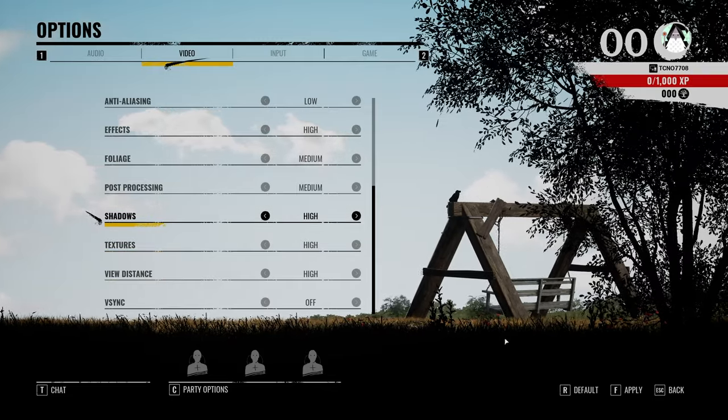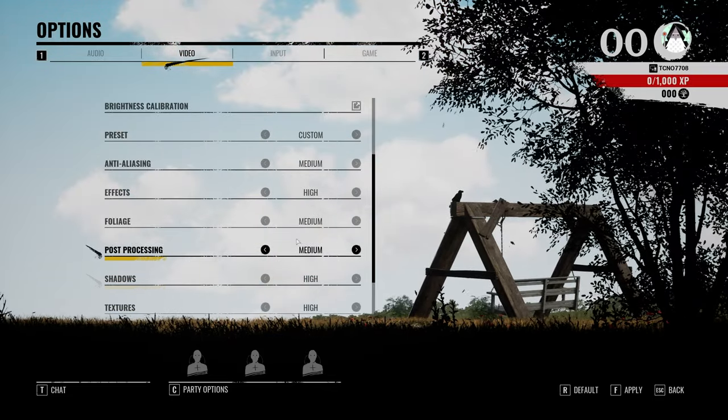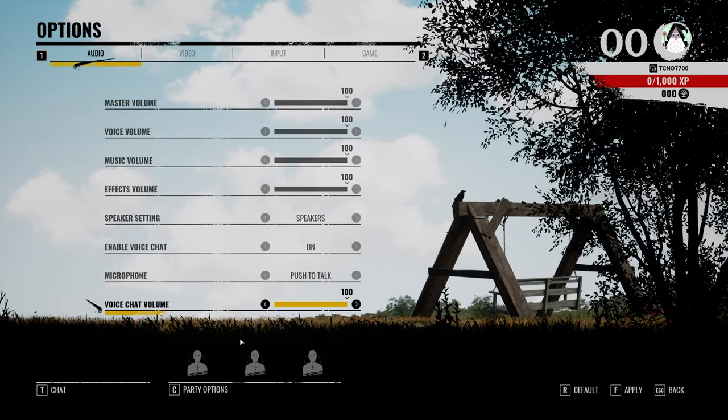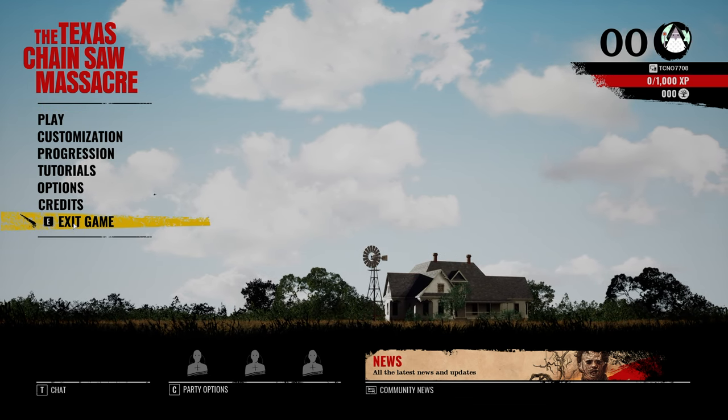We'll go ahead and apply the settings, and we should immediately see a difference in the background. With that, we're really done with the in-game optimization, but we can take this even further. I'll close this and exit the game entirely.